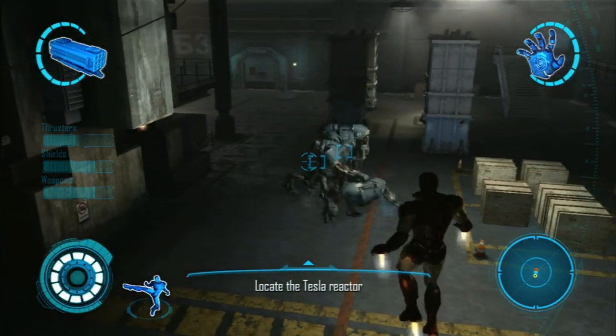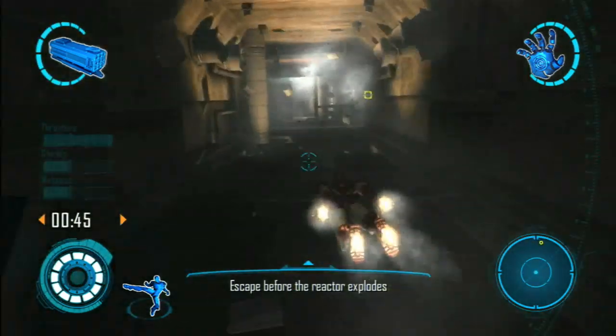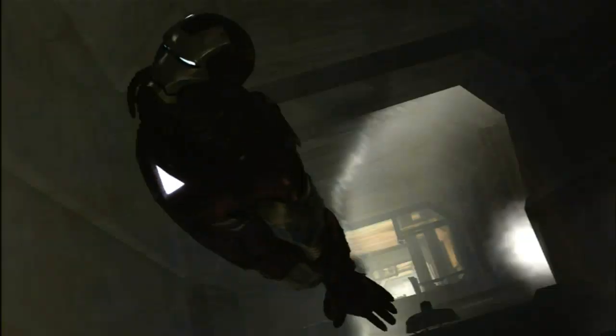Iron Man 2 from Sega and Marvel once again picks up right where the movie left off. James Rhodes has the War Machine armor and Tony is still our favorite wise guy billionaire playboy. A new villain though is ready to emerge and wants revenge on Tony for being just like Classic Game Room — too damn awesome!